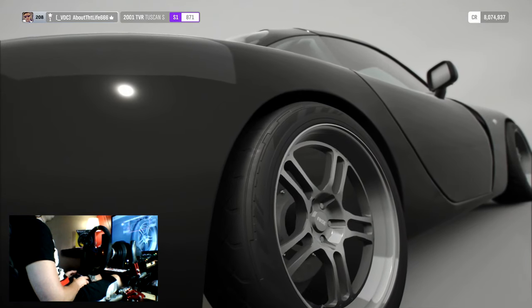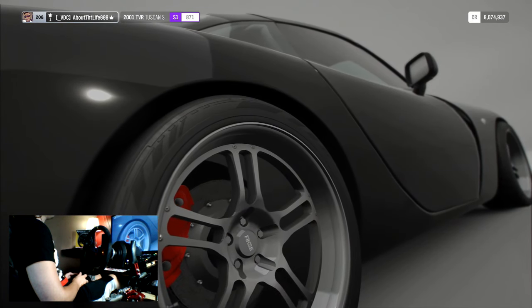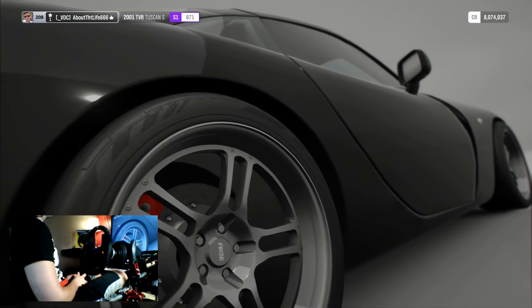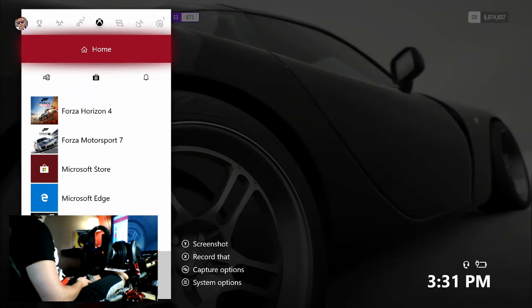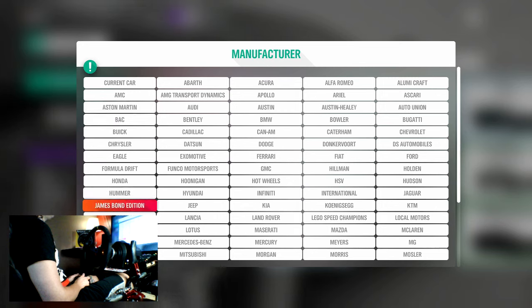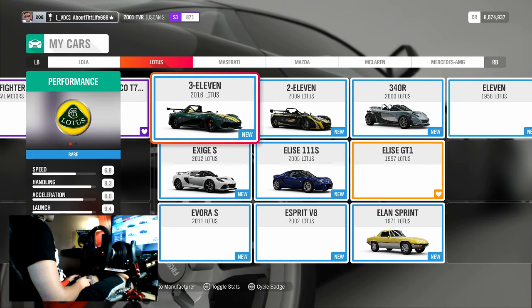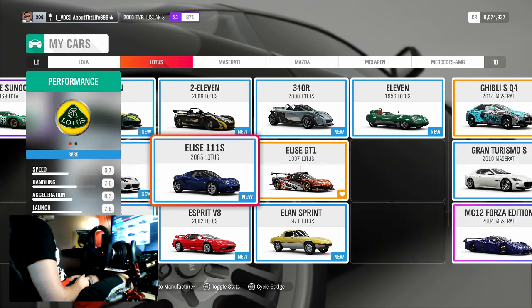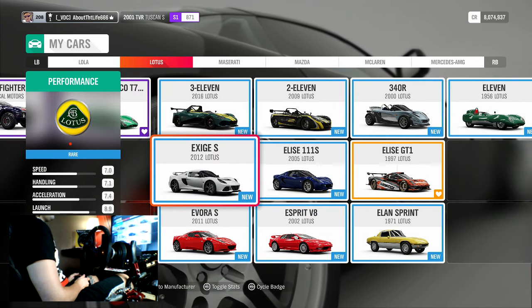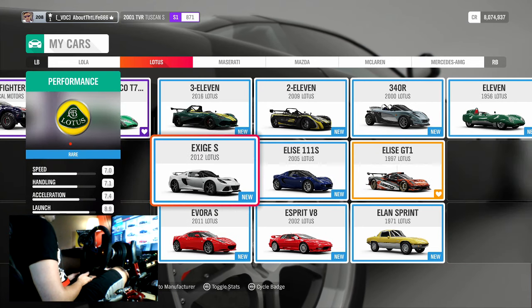Let me go to my garage real quick and check for you guys. I know I have most of the Lotuses, but I'm not sure if I have the Elise - at least the one that we're going to be getting in the seasonal objectives. A little trick for you guys: if you have trouble with your garage wanting to load in, if you open your guide up and let it sit for a second, it usually just loads right up. I don't know what it is, but it seems to help me every time. I'd have to go back and look at the stream, but I don't believe this is the one that's in the reward car. If it is, then I already have it, but for a lot of people it has been harder to get.